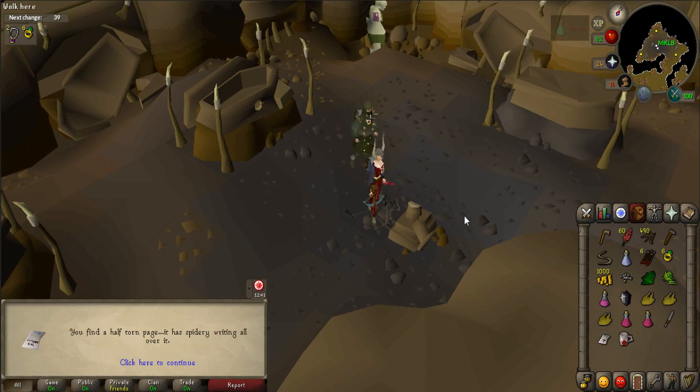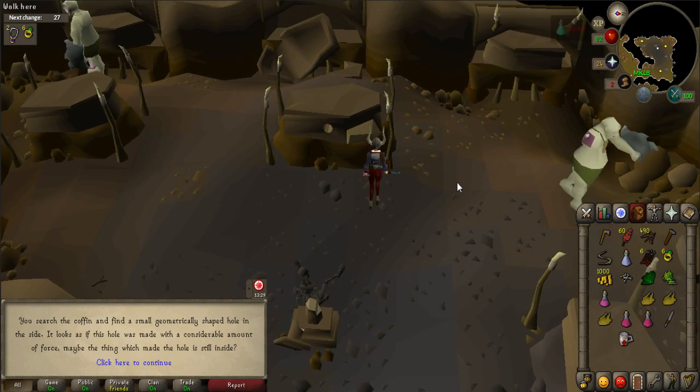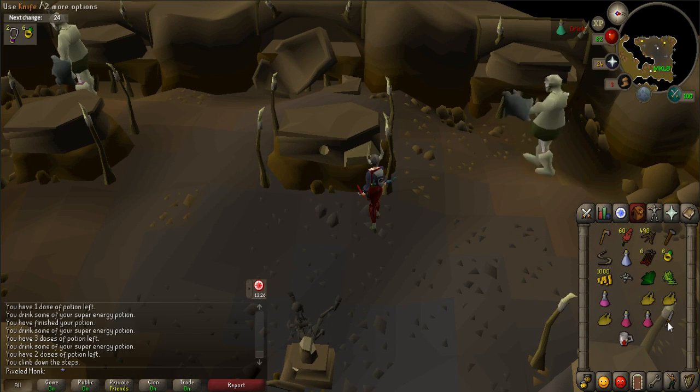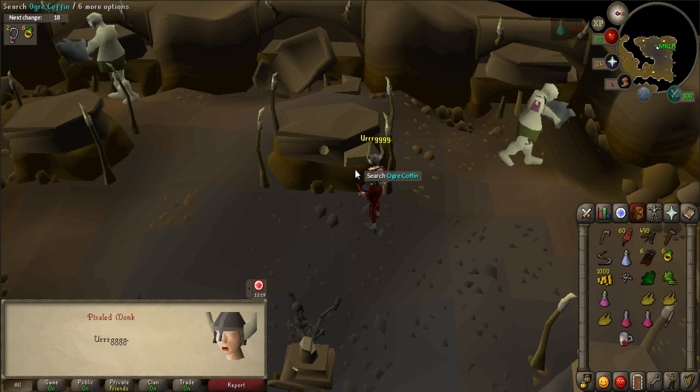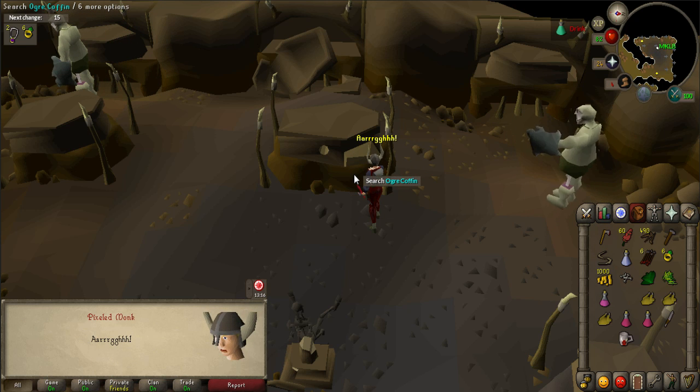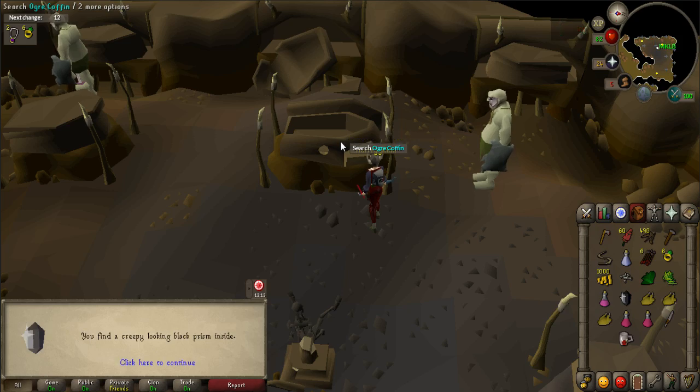Search the broken lectern nearby to receive a torn page which contains a spell. Try to search the coffin that is closest to the skeleton, then use your knife on the coffin to unlock it. Try to open the coffin again — this may take a couple of tries — and search it to get a black prism.